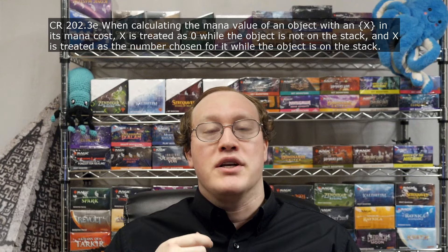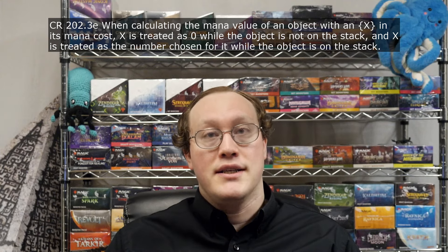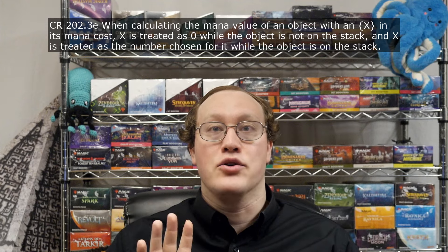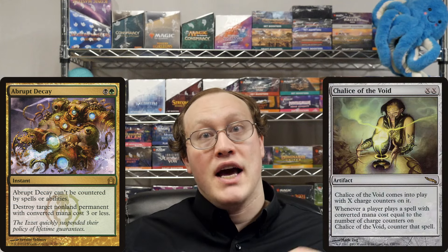The other important consideration is that X only contributes towards an object's mana value if that object is a spell on the stack. Anywhere else, any X's in the mana cost count as 0. This means it is always possible to Abrupt Decay a Chalice of the Void, no matter how much it was cast for.